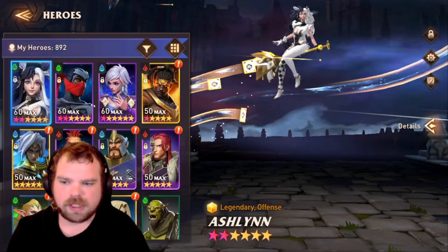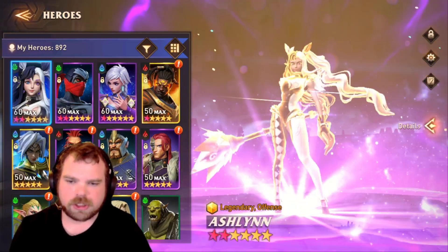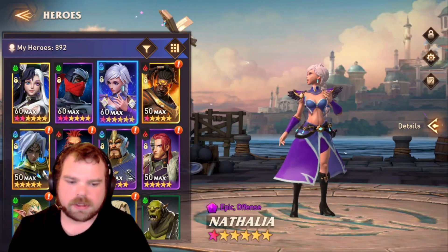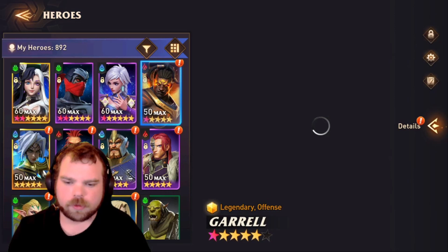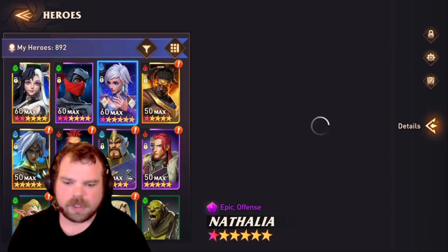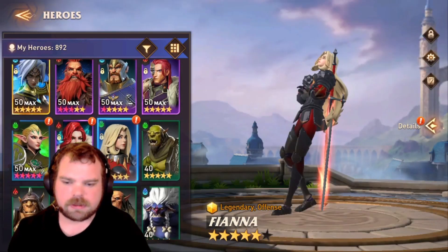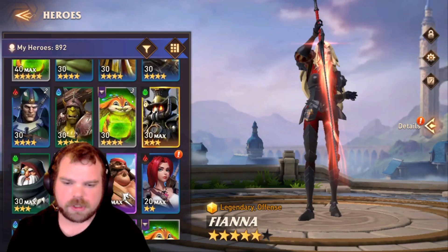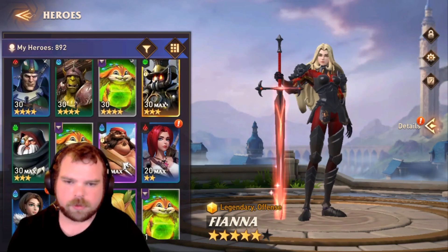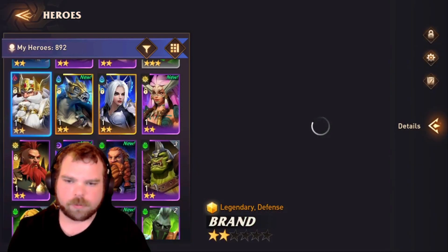Gear-wise and champion-wise, we have an A2 Ashlyn, A2 Hitroshi, A1 Nathalia, A1 Garrel, Opal — a new champion I pulled the other day — Fiena, and I'm working on building Jacob and Scarlet. We also have Fendrick, Molhex, and Brandt.